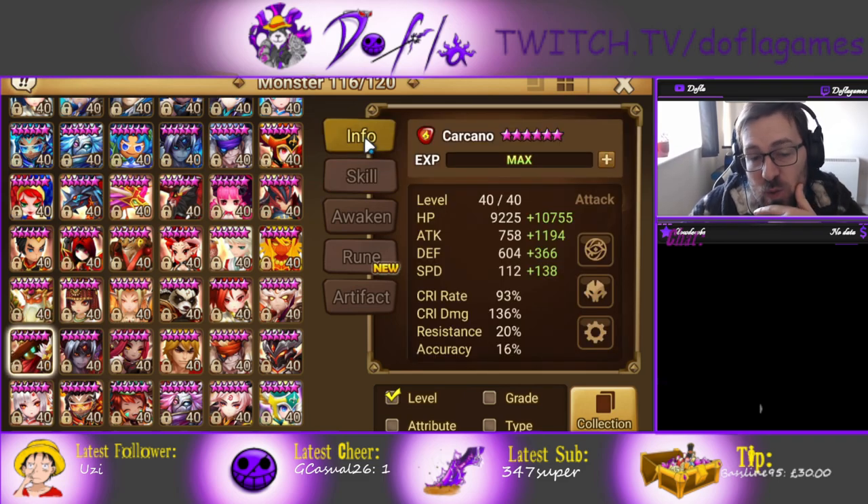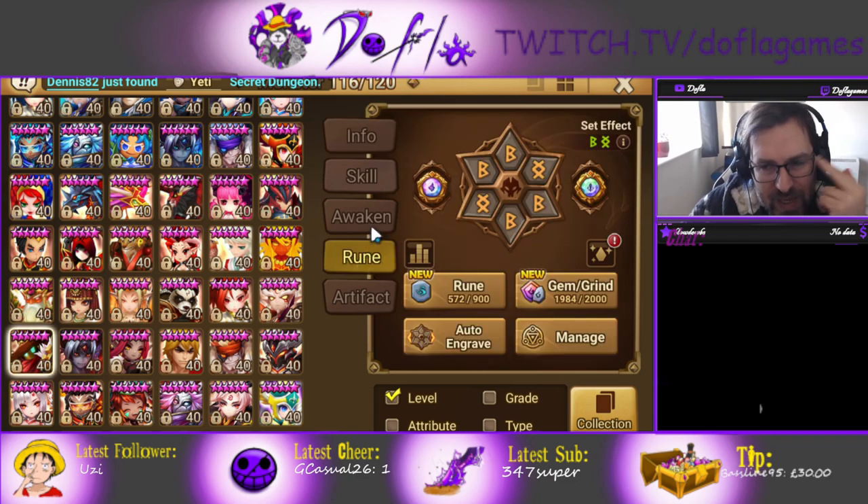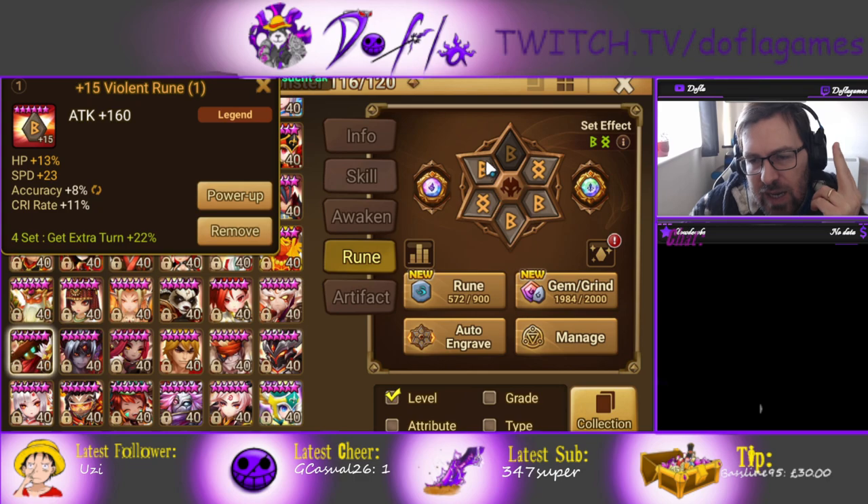He has a 24 speed lead as well — it is insane. So really great unit for Siege defense. I use him in offense sometimes; it's probably not the best for offense, but it's pretty good. I went Violent — you should go Violent, really. Violent Revenge is pretty good.